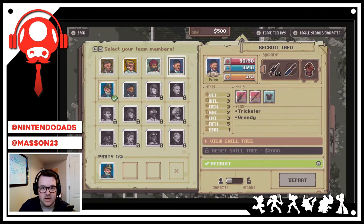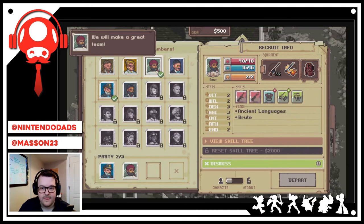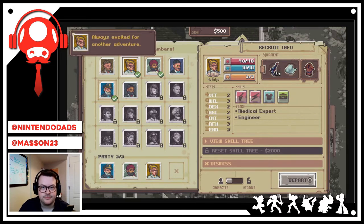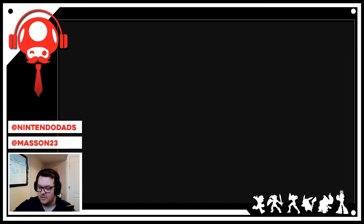For the second team member, let's go with Omar — he knows ancient languages and is a bit of a brute, I like that. And for the third, I'll go for a medical expert over an engineer — we could probably use the help. Alright, we're departing, let's go!